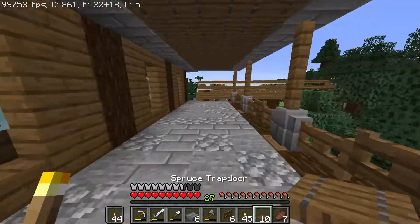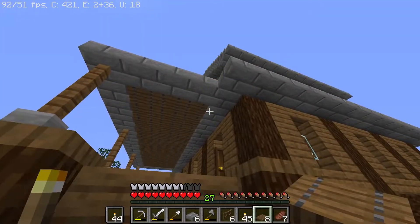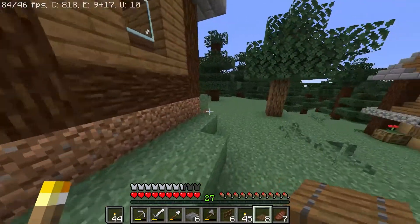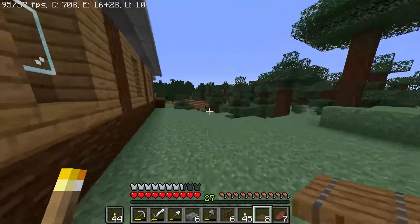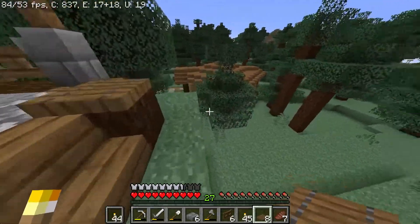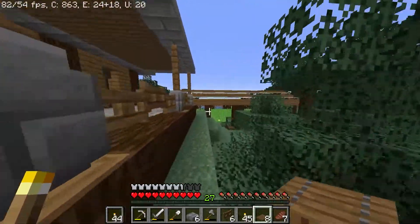I can probably throw trapdoors on these to fill them in — I think it looks fine the way it is. We do have to work on the rest of the terraforming because it looks really bad from the side, especially over here where it drops off so significantly. We'll have to build this out a bit more and make it look more natural — I'll get on that later.